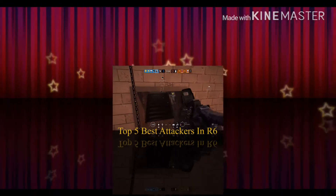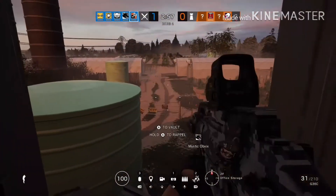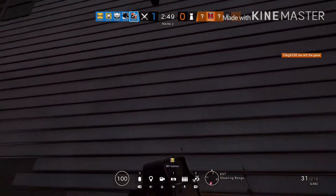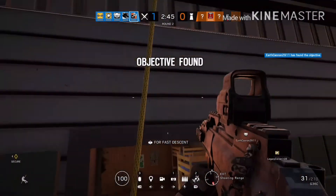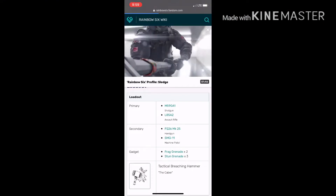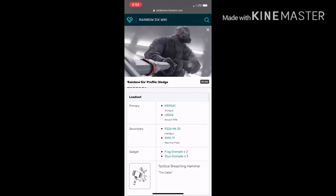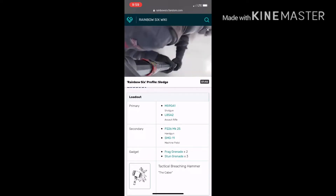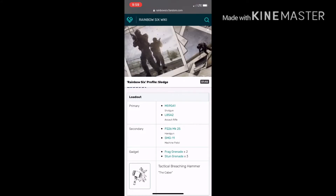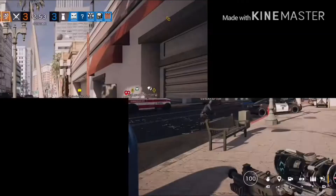Welcome to the top five best easy-to-use attacker operators in Rainbow Six Siege. Number five: Sledge. Sledge is a really good operator. His special power is a hammer that shoots against barricades — you bang it against barricades and they break apart. His guns are really good too. For primary you have the M590A1 shotgun and the L85A2 AR. For secondary you have the P226 MK25 handgun and the SMG11 machine pistol. He has two frag grenades and three stun grenades.